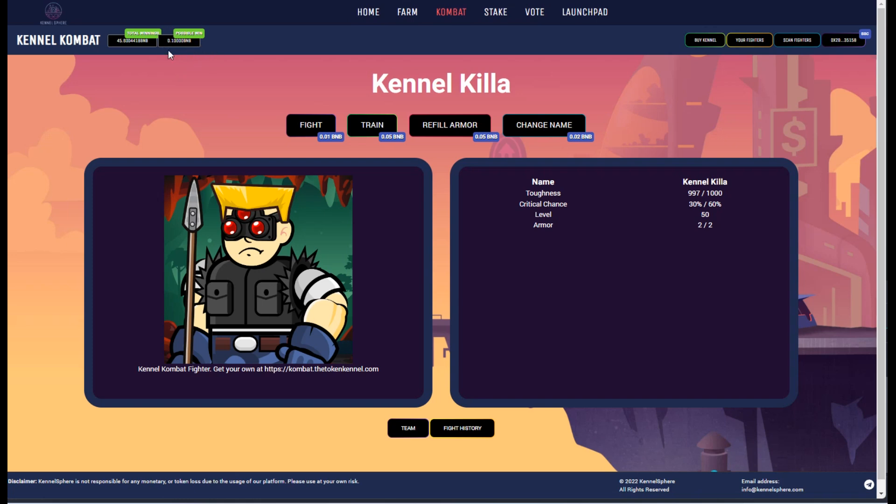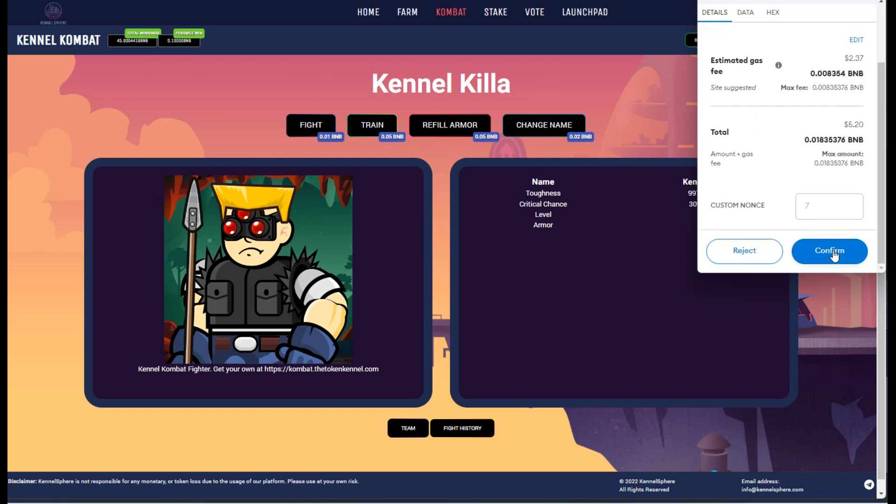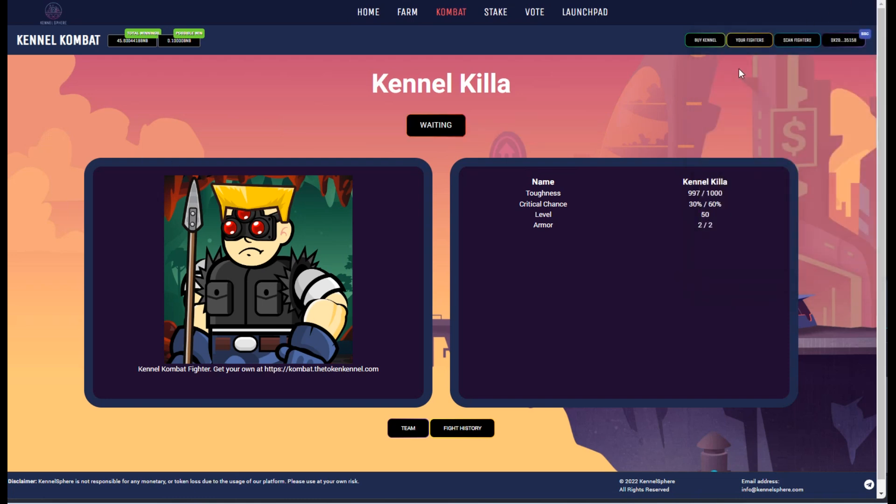So every single day, each one of your NFTs has a chance to win 0.1 BNB. The minimum win is 0.03 BNB. So minimum win is 0.03 BNB, maximum win is 0.1 BNB. We're going to fight this — just click fight, confirm. This is our first fight with this guy. Hopefully we can take home a win on our first ever NFT battle.